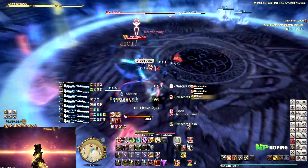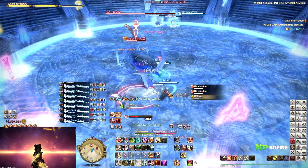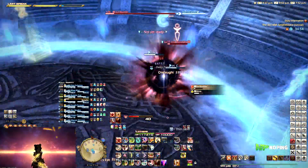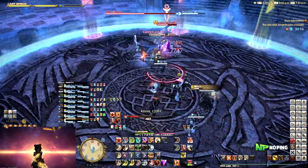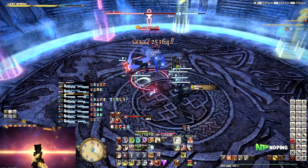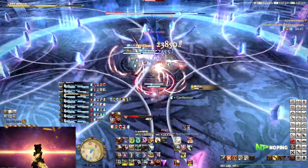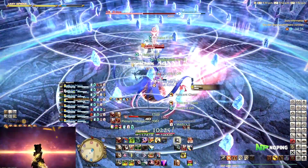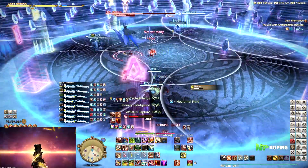On Monday evening, me and my static went into Ucob, and it was just a stomp — the DPS check was non-existent, we were skipping mechanics we didn't even think were possible. So even for an ultimate fight, this is already the case. If it's already such an issue in ultimate fights — which are supposed to be the hardest fights in the game — imagine what it's going to be like for minimum item level extreme primals. So there being an Unreal variant of these fights, available for a limited time, is a pretty cool idea.